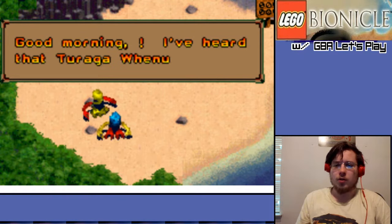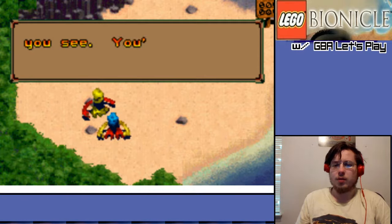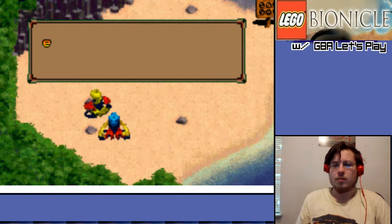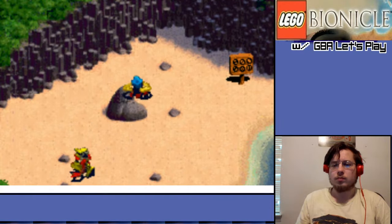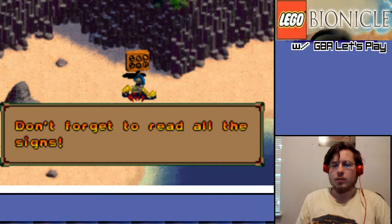Good morning. I've heard that Tarongo Whenua wants to see you. Head to the beach and talk to everyone you see. You'll eventually come to the cave entrance. Don't forget to read all the signs.